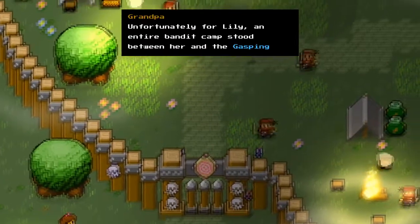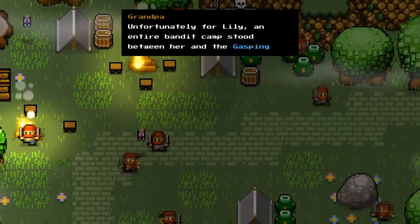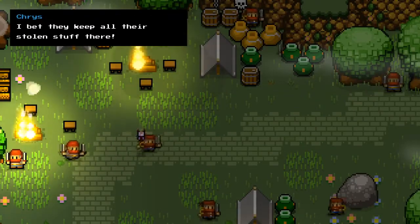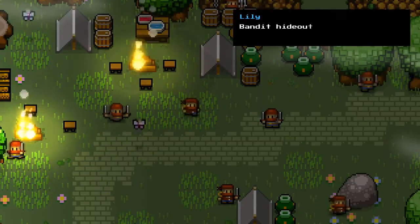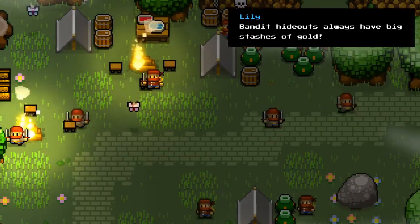Unfortunately for Lily, an entire bandit camp stood between her and the Gasping Marches. I bet they keep all their stolen stuff there — bandit hideouts always have big stashes of gold.